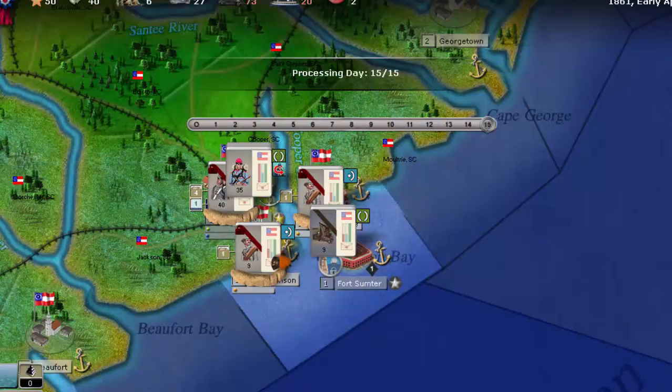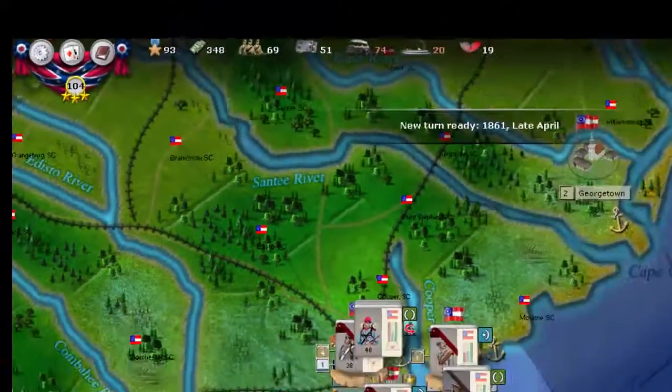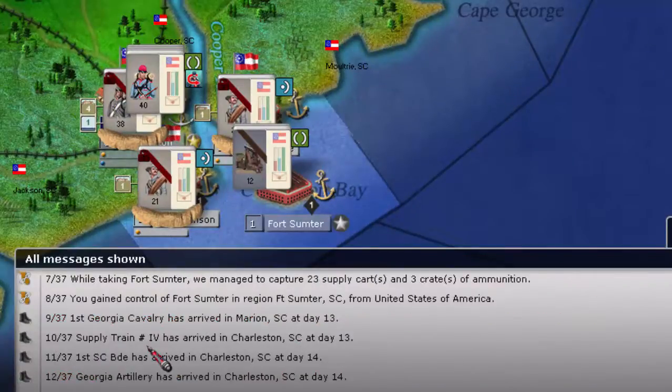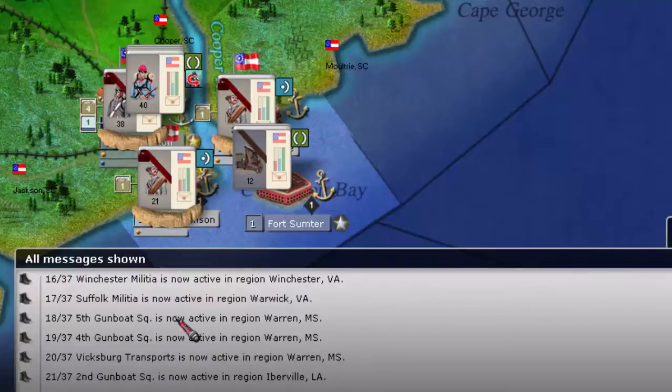The national morale should go up — it actually goes to 104. So let's take a look at the results. My squadrons went out to the Gulf, we won the battle, and we captured Fort Sumter. The two militia units I talked about have been finished in Charleston, and our gunboats will now be active.